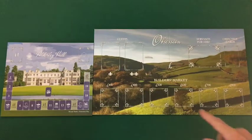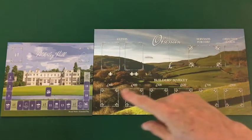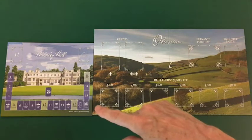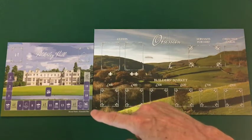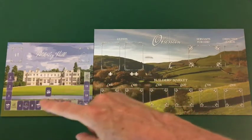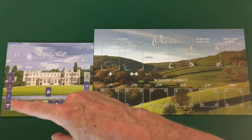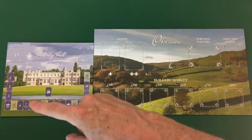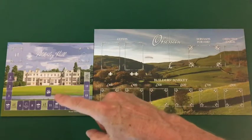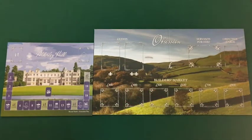We now move on to setting up the central play area, which includes the supply board and the round track. The round track is two-sided. Extended play consists of 20 rounds broken up into four seasons — you'll see four standard rounds followed by a courtship event, with four seasons and endgame scoring. On the reverse side is a 16-round standard play game.